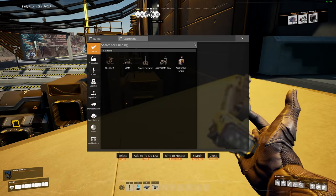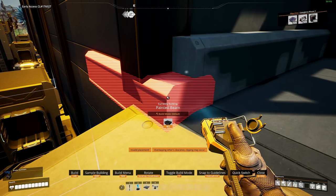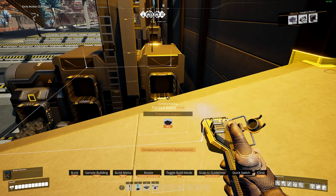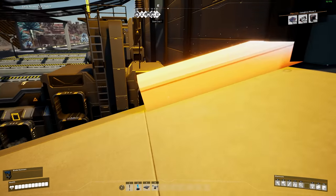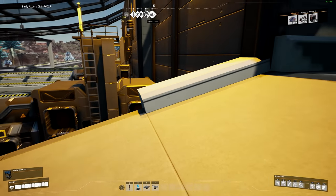So what you do is you grab a steel beam and place it at the top up here just like this. Make sure you're on build mode freeform, and then make sure you build it halfway down the ramp — so right up to the center line, just like that.